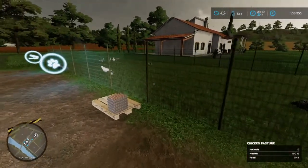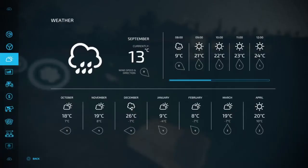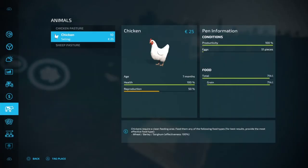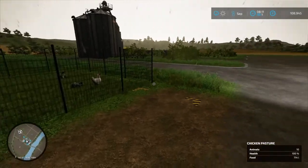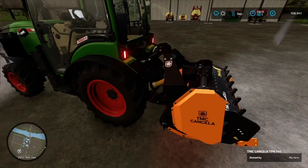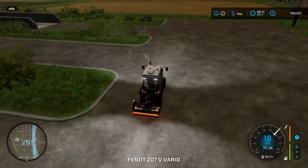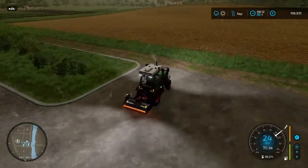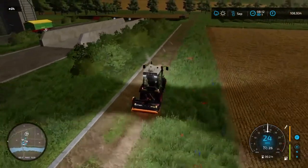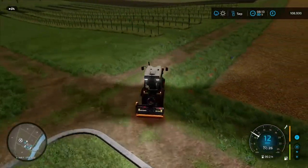I just thought we'd have a quick look at the chickens — they've started producing eggs already, so that is fantastic. There are ten chickens, and we're all doing okay, lovely. I've been to the store and bought a little mulcher, so we'll get over to the grapevines and get the grass mulched up — that'll provide extra nutrients for the grapes.